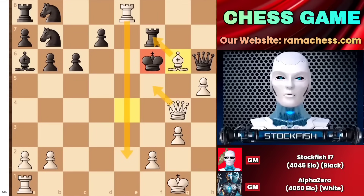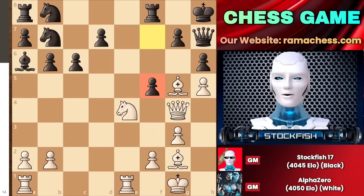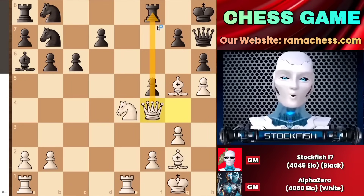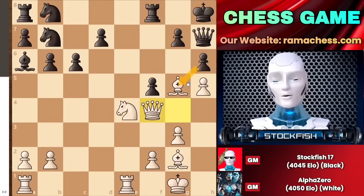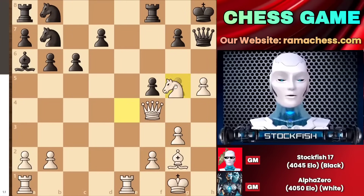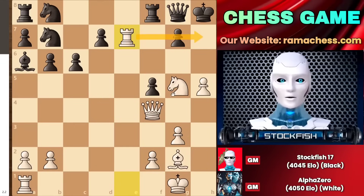Going back to the position, we discovered that capturing the bishop would be a very bad choice. That's the reason why I decided to play f5 to exert control over these pieces. In this case, we have queen to f4, pinning down my pawn. At the same time, I cannot capture the bishop on the g5 square. If I do that, AlphaZero will capture the pawn, forcing the queen to move, and therefore rook to e7 will arrive, gaining access to the 7th rank.